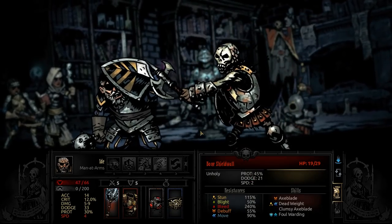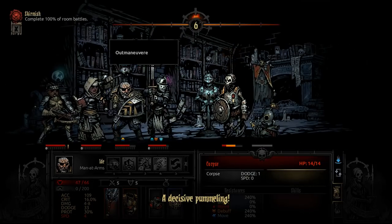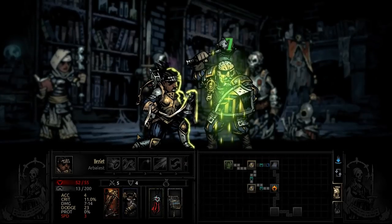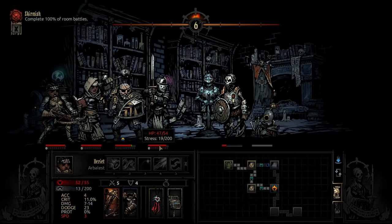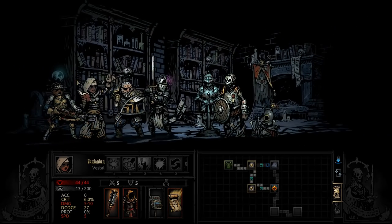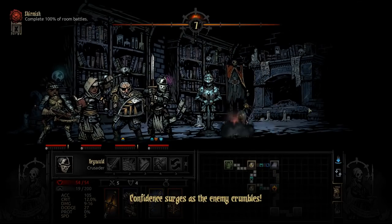If I was to redo this, I think I'd bring a Bounty Hunter along, because they have a pretty high HP pool similar to the Man-at-Arms, but you can use the Come Hither ability. Not only will that mark the individual so the Arbalist does more damage, but even if they don't get pulled, they'll still get marked back there. I just believe it would have been a more effective option to pick.